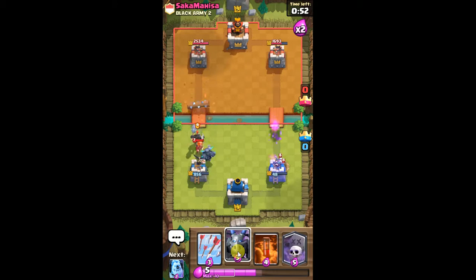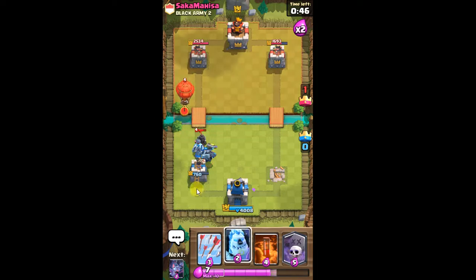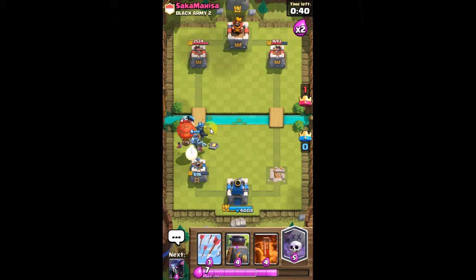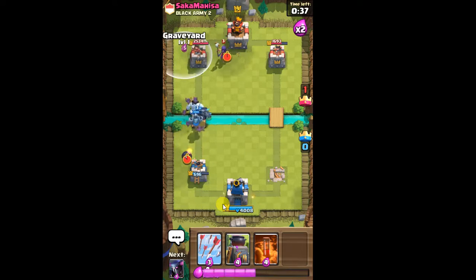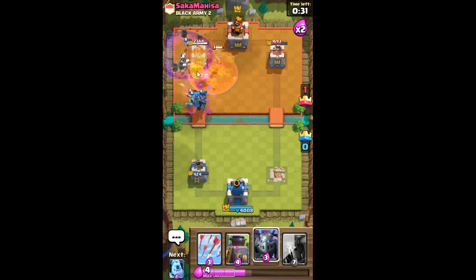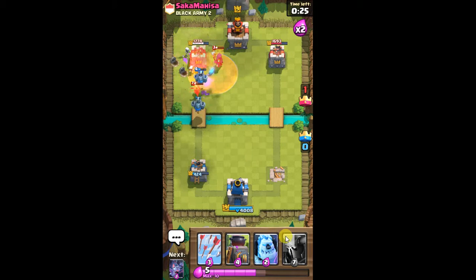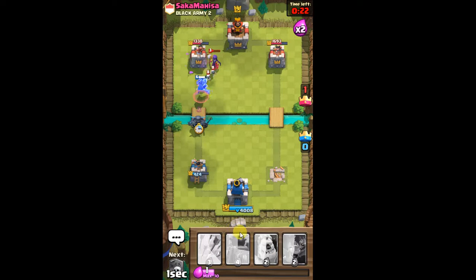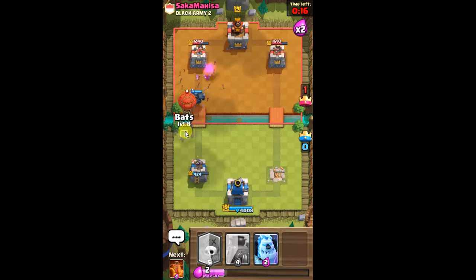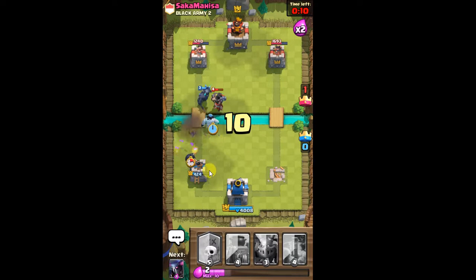He'll go Witch as his choice of play. Furnace — completely went down immediately, just no good. So we have a minute to take out his tower. We have a pretty big push coming in for him. We'll go Poison, because that Goblin game will go down pretty fast.